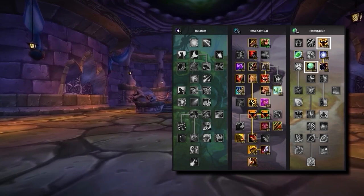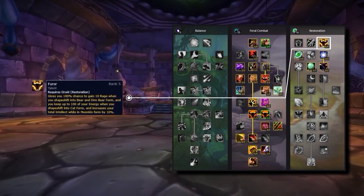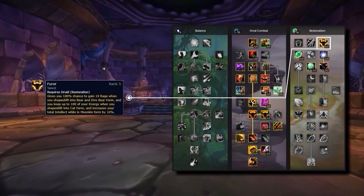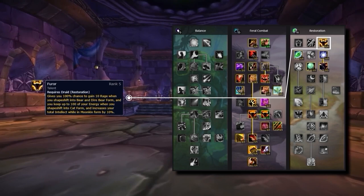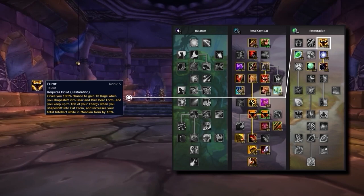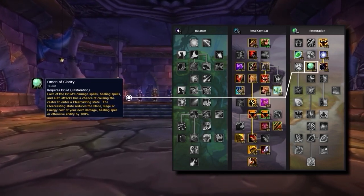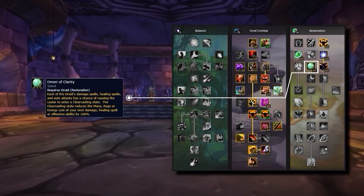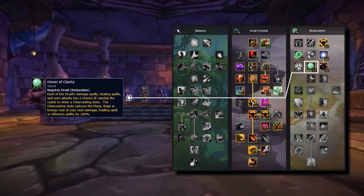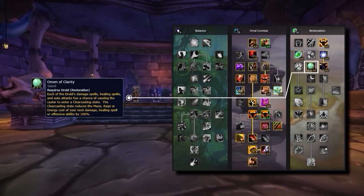With the rest of our talent points, it's worth jumping into restoration to pick up both furor and omen of clarity. Furor is a great quality of life talent, causing you to gain additional rage whenever you shift into bear form — a must have for enabling ease of use of both bash and feral charge — while also allowing you to keep all of your energy when shifting in and out of cat form. Omen of clarity is a must have as it provides clear casting procs based off your spells and auto attacks, reducing the mana or energy cost of your next ability by 100%, great for those energy issues we touched on earlier.